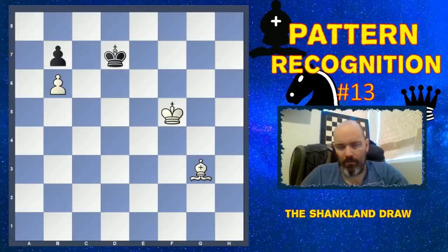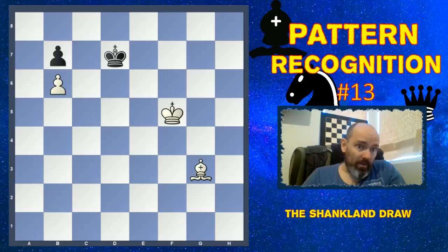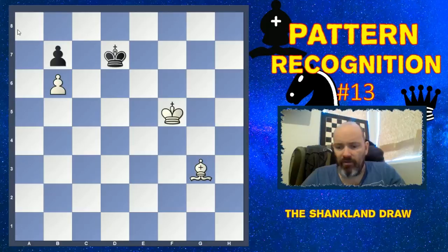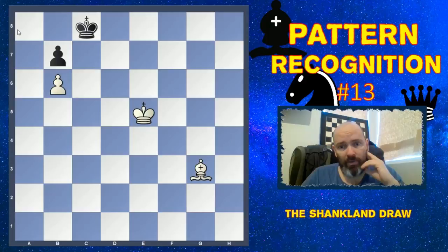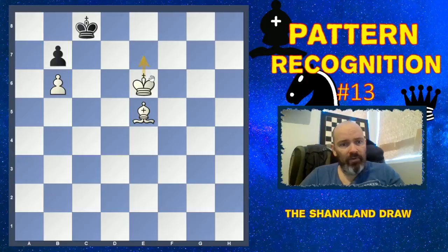Now we move on to the B file, and this is what could and should have happened in the Shankland game. There was an extra pawn on b4 in that game, but it makes no difference. The reason this is more or less the same as the h file: Shankland thought he couldn't reach the a8 square, which is the easiest draw since you can't be taken away from there, but it turns out it's enough to reach c8. If white to move, King to c8 — let's say King to e6, King to d8 — move the Bishop in, and just like with the h pawn if you move the King closer you're actually stalemating the King.